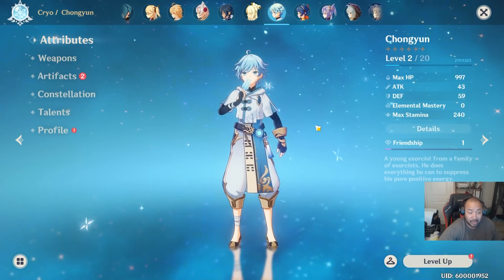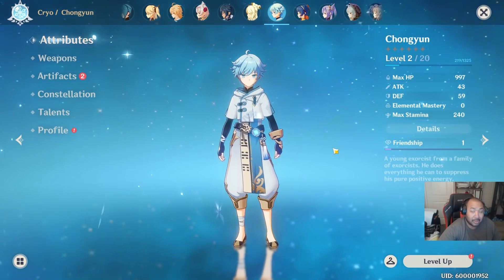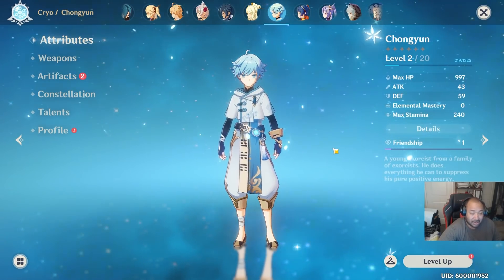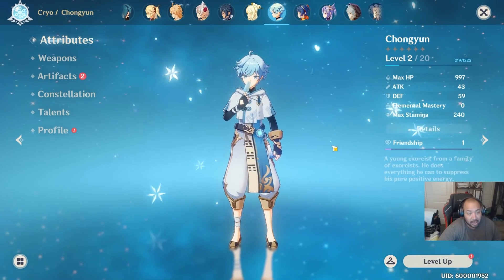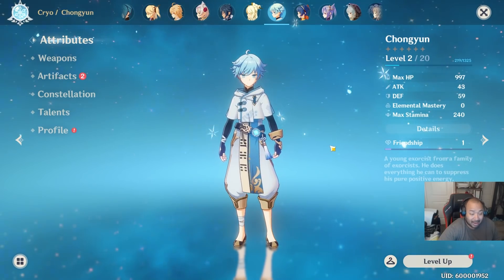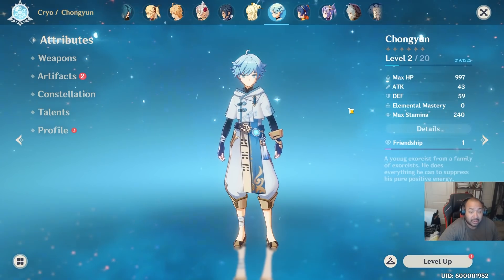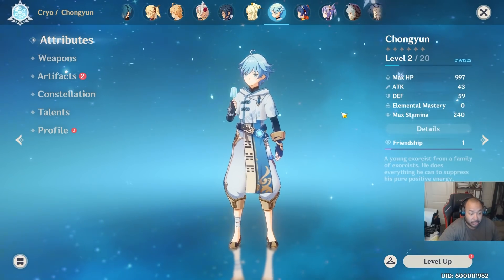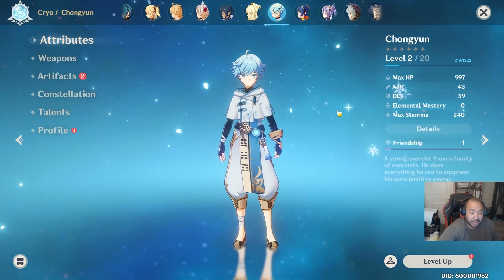Chongyun is a tricky one. I recommend Prototype Aminus or the battle pass sword. Even though he's a melee fighter, the emphasis is still on cryo bonus damage — go attack percent, cryo bonus damage on his cup, and attack percent overall. Due to the time spent in an ice field and his comboing with many heroes, make sure he gets a lot of elemental mastery. That boils down to Instructor set to increase elemental mastery, or Gladiator and Berserker while looking for elemental mastery in substats, along with crit rate, crit damage, and attack.